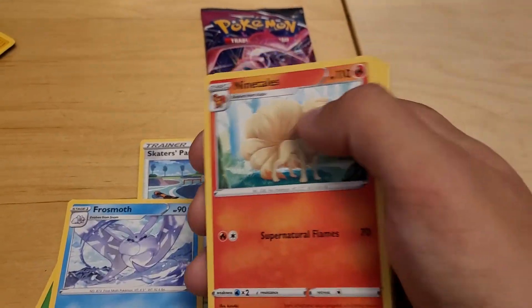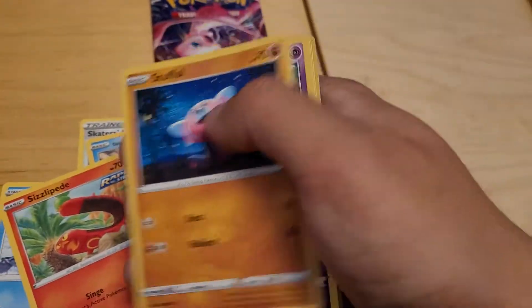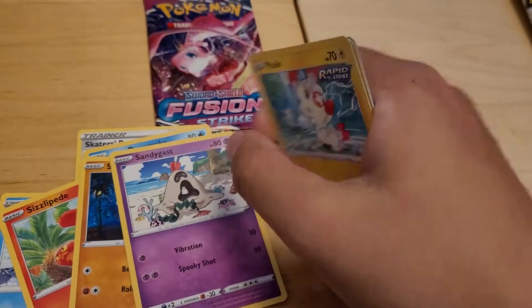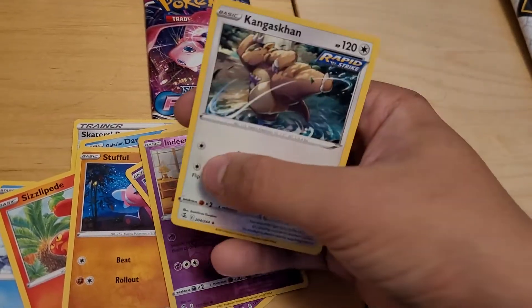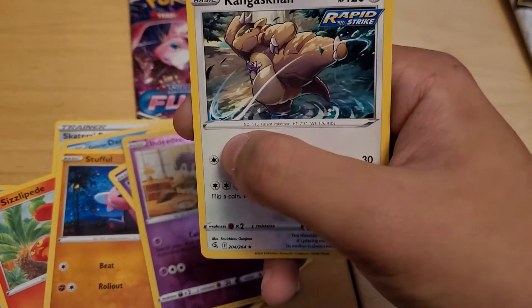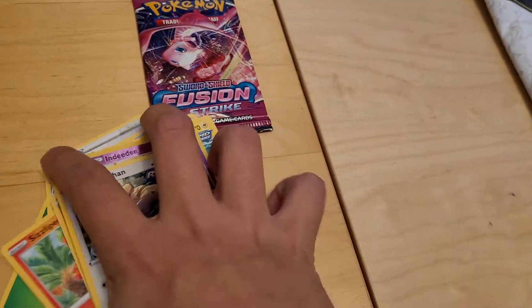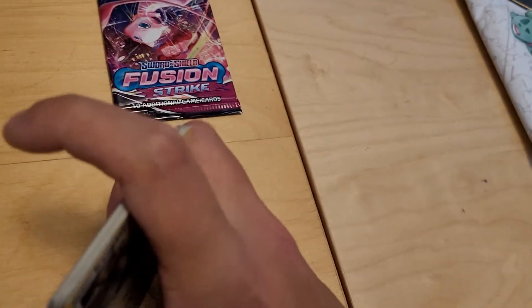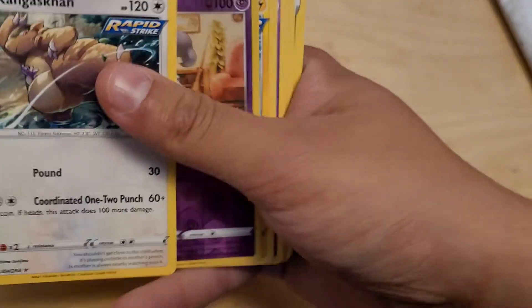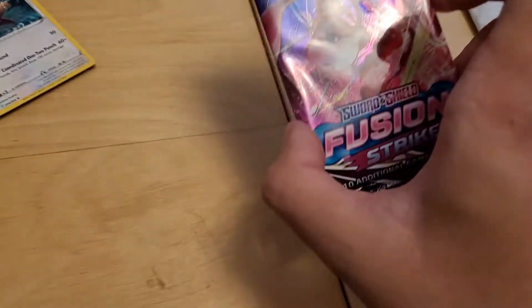Frostmoth, Nine Tails, Galarian Darumaka, Sizzlipede, Stufful, Sandygast, Blessél, a Reverse Holo NDD, and a Kangaskhan Regular Rare. We ought to take some of these Rapid Strike and Single Strike cards and do a reverse switch on them — make Kangaskhan a Single Strike, Sizzlipede a Single Strike, and Hariyama a Rapid Strike as well.